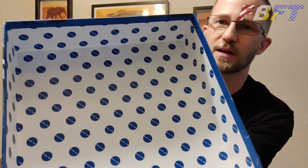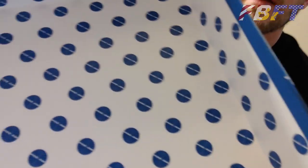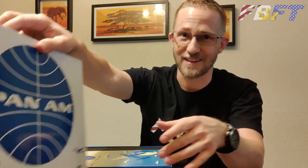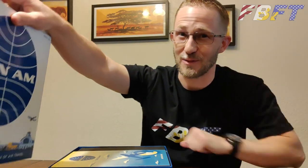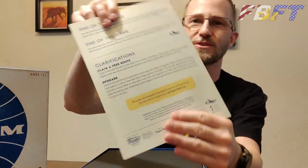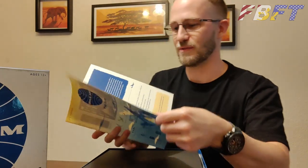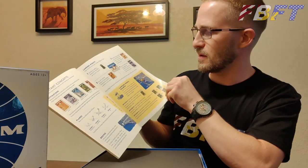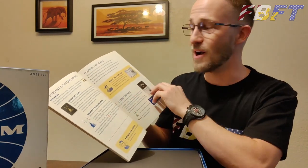Lovely box, and if you like the flying meatball logo of Pan Am, the entire lining is filled with it. If you haven't guessed already, I'm a huge Pan Am fan, so everything about this hits me at the right spot. All right, so what do we have inside here? Instructions! Let's do that last. Again, stylized for the period — the paper's got kind of a slightly aged look to it. All the graphics are just like any of the classic Pan Am stuff you'd find.